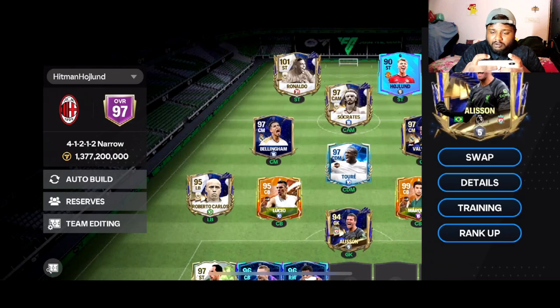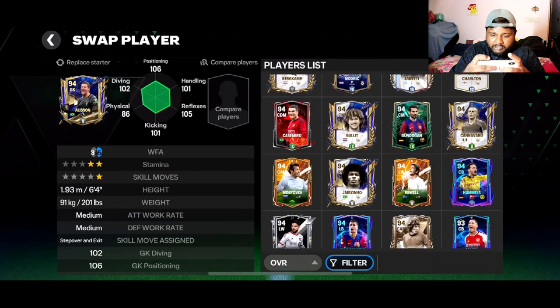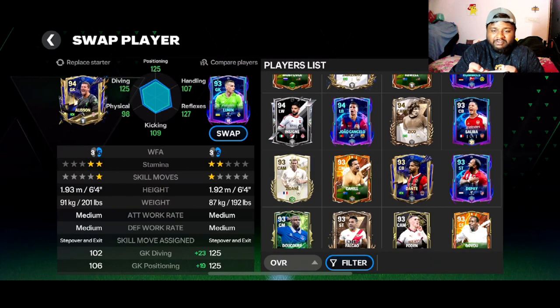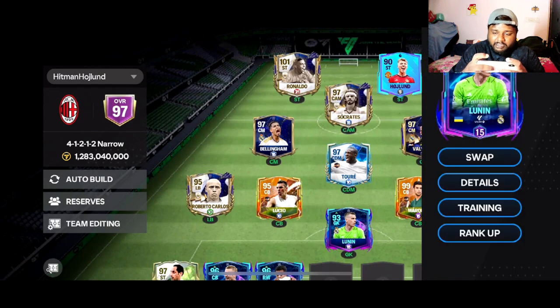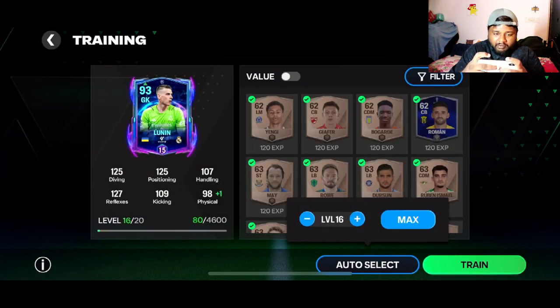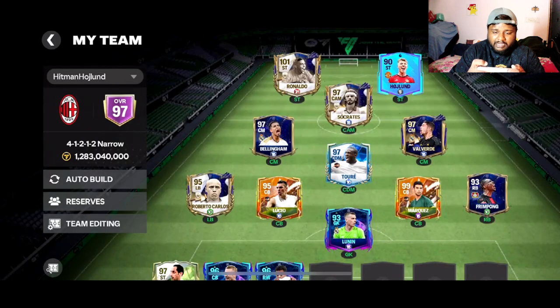We need to do one more change — I'm gonna take out Allison and bring in Lunin. Look at that stats difference! This is why I wanted to bring in Lunin. Even though he is one overall less, it is okay — we can match it with Haaland's plus-one overall. Once we get some rank-up cards we can upgrade Lunin as well. I already have one Lunin here.